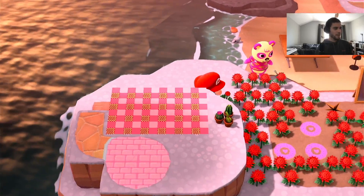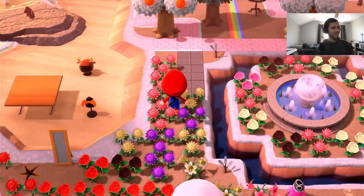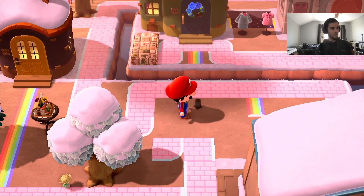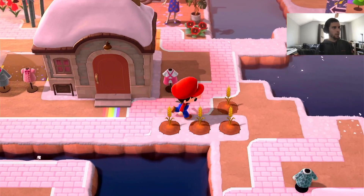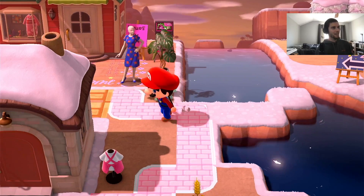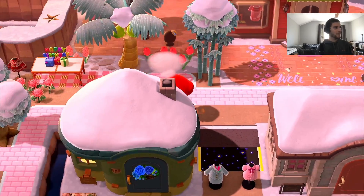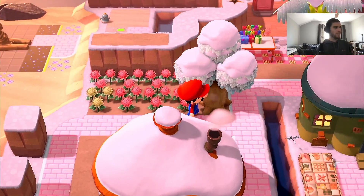There's Pinky having a nice sunset stroll on the beach, and a nice little picnic area up here. I love all the different flowers everywhere — very, very cute. So here seems to be the villager town area, the home neighborhood, that's what I was looking for. I think that sign is indicating the stargazing area over there, maybe.